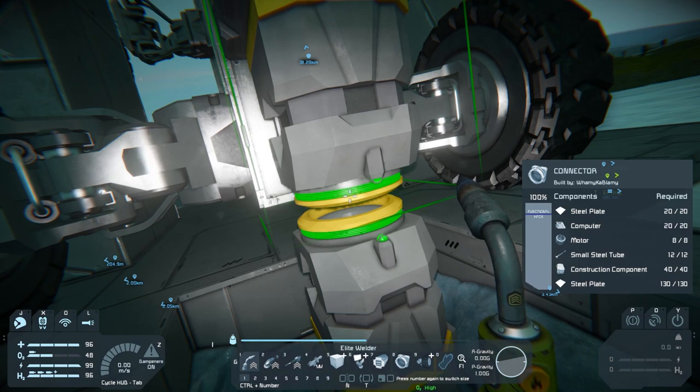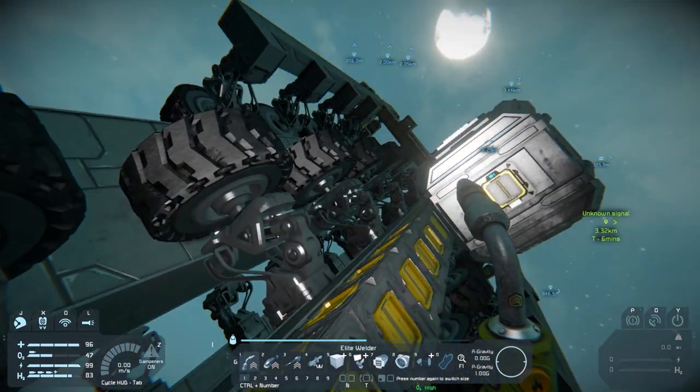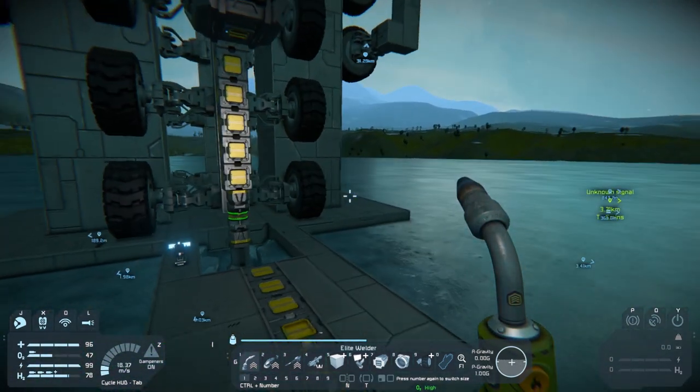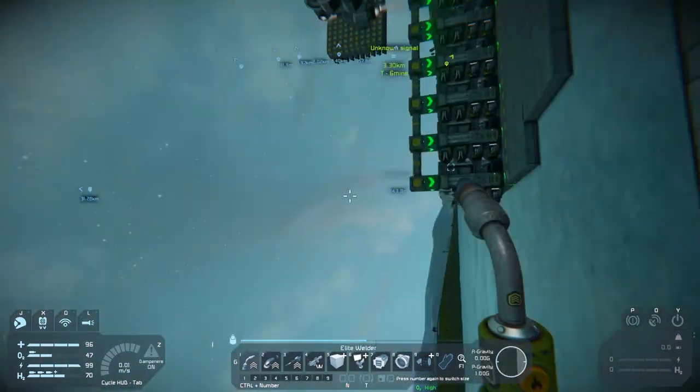Important point: don't have any strength on these connectors - take the strength down to zero. You don't want it trying to force itself into a position because that will just cause a clang, and you'll either lose the carriage or the station connector. Neither of which is a nice option, especially if you've got a very long track.